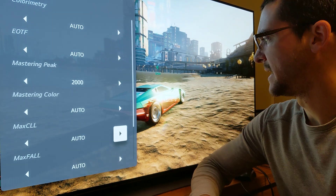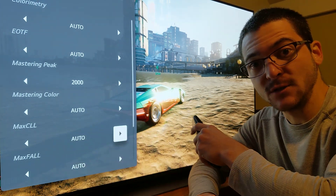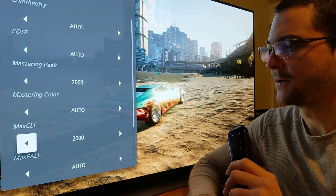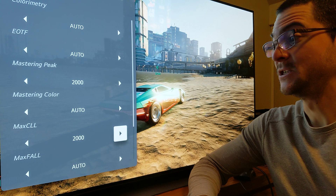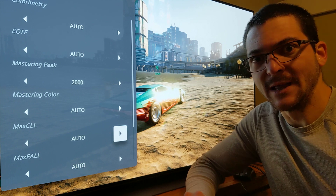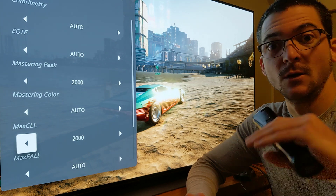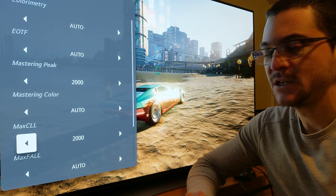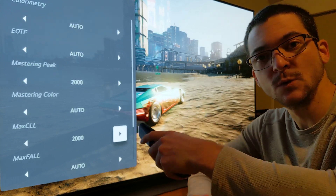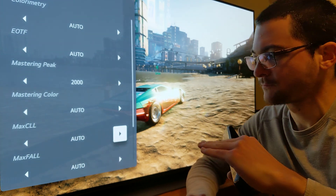I'm going to go back and forth more than one time so you can see it. This is Cyberpunk — what I'm doing in the game is I am maxing out the in-game brightness slider. What happens in many games when we have a slider is that we have to reduce it to use HGIG. And when we do that — I'm switching back and forth so you see the difference — sometimes the overall brightness of the image goes down. And that's why people say HGIG is too dark. It's too dark sometimes because you are reducing that in-game slider, and basically doing that is the game doing the tone mapping.